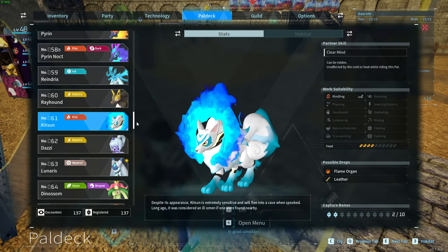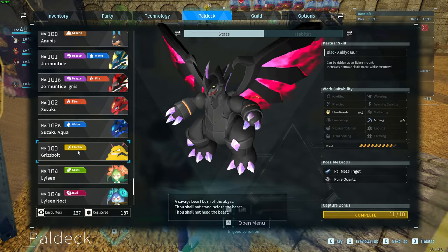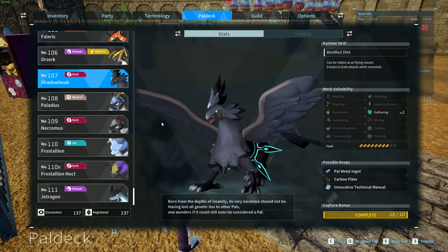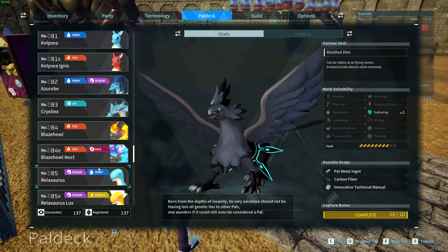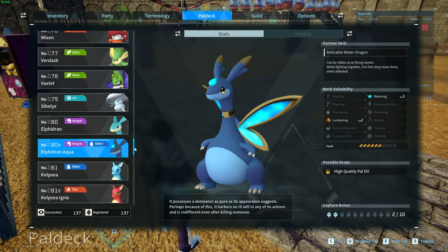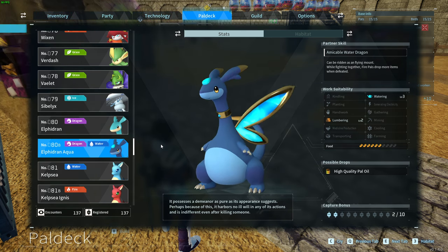Use RELAXAURUS number 85 together with GREASBOLT number 103 in order to receive ORSERK number 106. And finally if you use KITSON number 61 together with ASTIGON number 98 you will receive number 107 SHADOWBEAK. And that's it — these are all combinations, all unique combos that you can use in breeding in order to receive PALs that have only this specific combination. Some of these are unique, like the ELFIDRAN AQUA which can only be obtained through breeding. Thanks for watching, leave a like and subscribe!